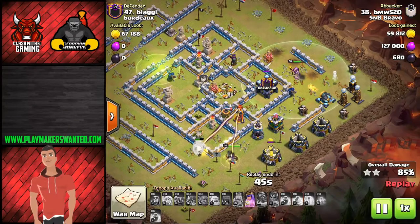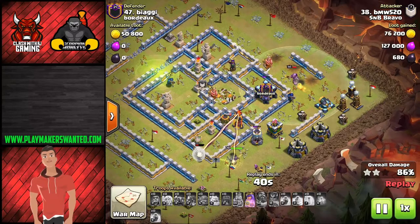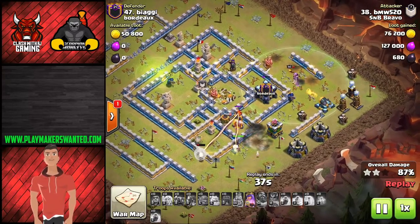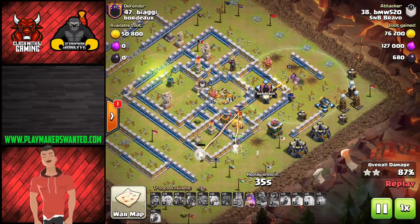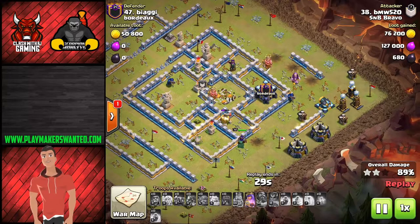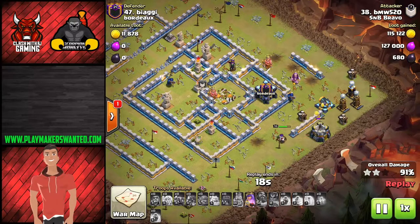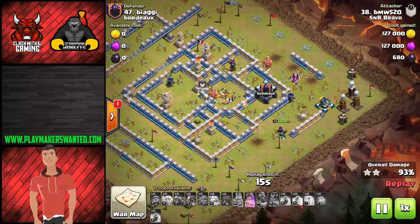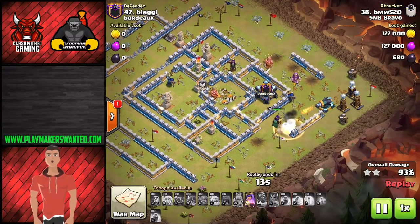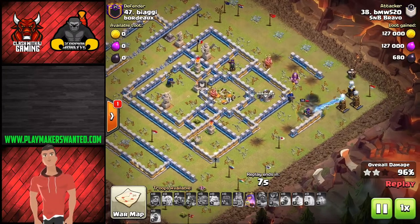Now we've got the Queen left with a couple of healers, but they've been targeted by this multi-inferno. The Grand Warden is trying to help out getting rid of the clan castle. We've still got 40 seconds left and the Queen still has her ability. There are only 5 defences remaining - now 4. A couple of heavy gold storages are going to take a little bit of time just because of so many hit points, but the ability is going to be used very shortly. This Queen is going to get the triple, all set up thanks to Barry.